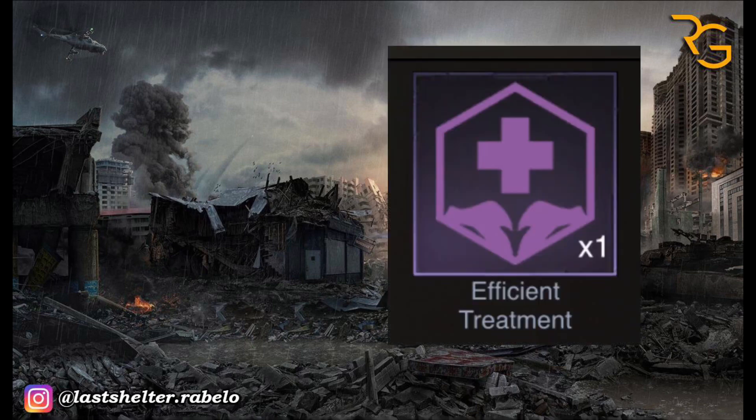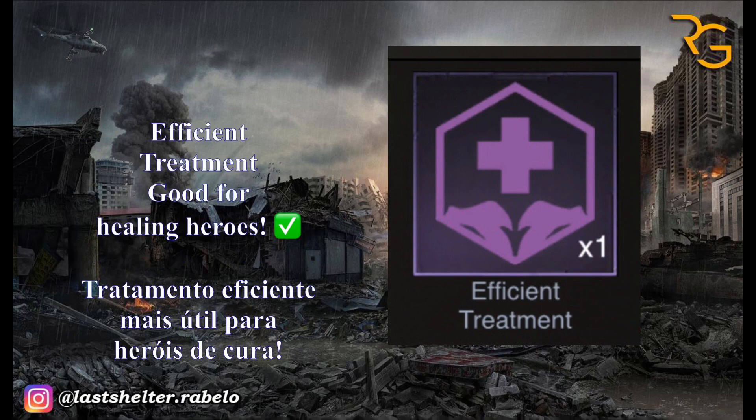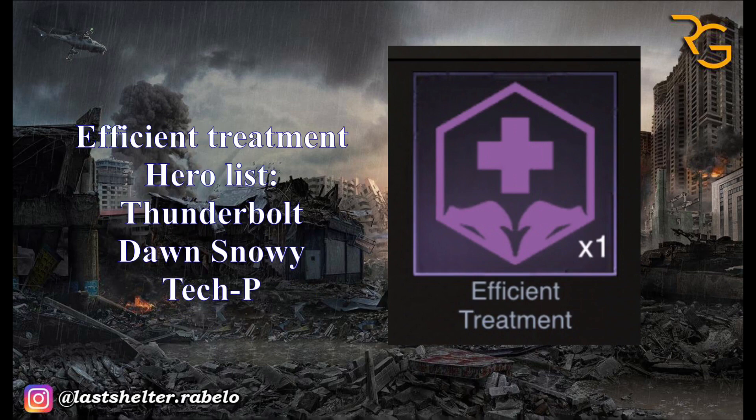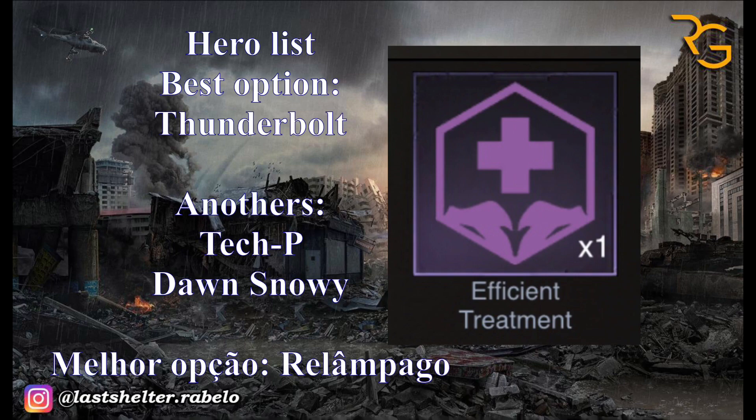The next Flex ability is Efficient Treatment. The effect is plus 90% drop recovery for the heroes squad. This Flex ability is better for healing heroes like Tuck Priestess, Dawn, and Thunderbolt. Dawn, Snowy, and Thunderbolt are meta heroes in the game. Efficient Treatment is the best option for Thunderbolt — I highly recommend you to buy Efficient Treatment for Thunderbolt.